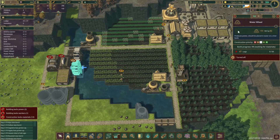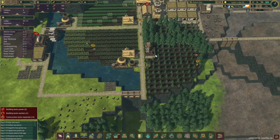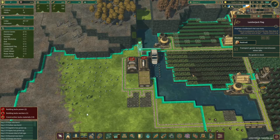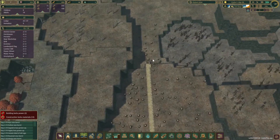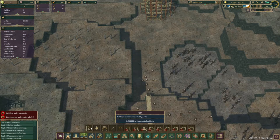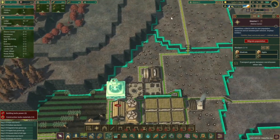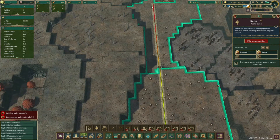Now that we've got a decent supply of logs coming in, this one can be removed as this area is cleared out. Give us an extra worker back. This area is also cleared out — let's go ahead and remove him. Let's extend our road down to the metalworks down there. Now the big question is does that give us enough area? Yes — looks like we're getting a red line, so it's at the edge. We may have to put a hauler or some sort of a builder closer.